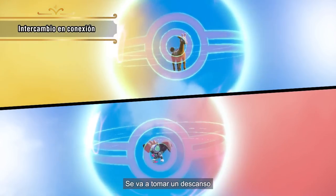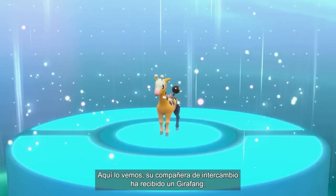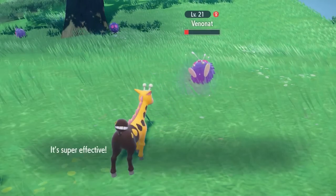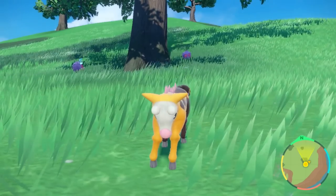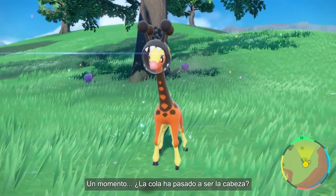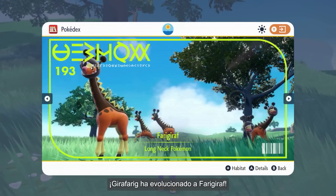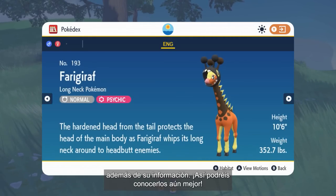Looks like she's taking a little break from adventuring to trade Pokémon with a friend! Her trade partner has received Girafarig. She immediately added Girafarig to her team and is letting it run around in the field to train up for some battles! Could Girafarig be evolving? Did its tail become its head, or is its head wearing its tail? What an unexpected evolution! Girafarig has evolved into Farigiraf! In the Paldea region's Pokédex, you can see photos of Pokémon as well as information about them, so you can get to know them even better!